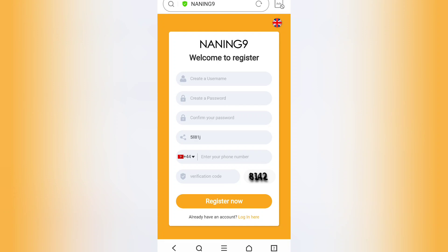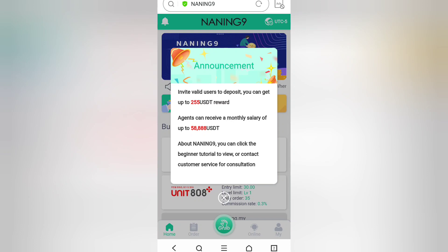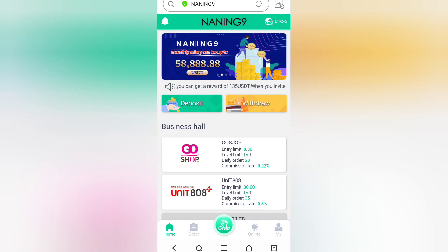As soon as we log in, we can see this announcement: invite wallet users to deposit and you can get up to 255 USDT as a reward. Agents can receive a monthly salary of up to 58,888 USDT. About 99, you can click the beginner tutorial to view or contact customer services for consultation.